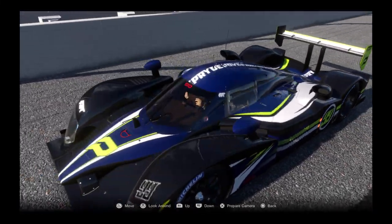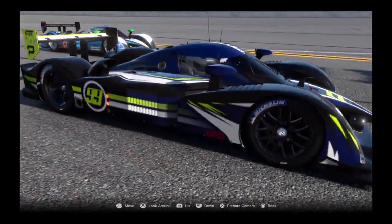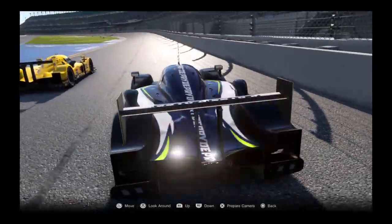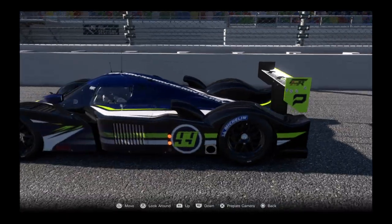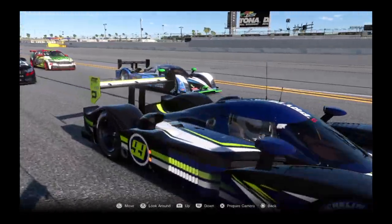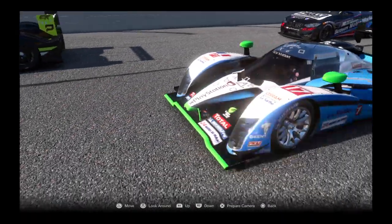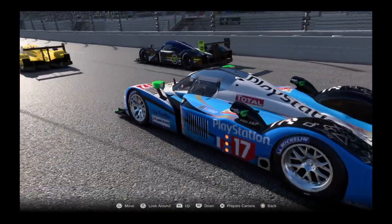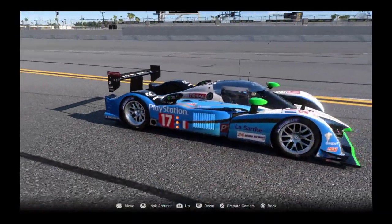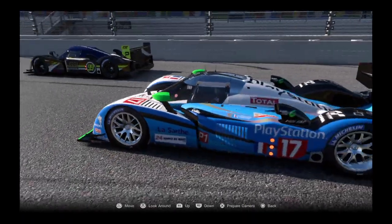Starting off P2 is Yido Nido in that beautiful 99 livery. Relatively fast, keeping up with Rashad pretty well, but having a little bit of trouble in turn five especially. Looking to clean up some mistakes early on. The final car in the LMP class rolling off P3 is Magic Slinky in the beautiful number 17 PlayStation car. He's been really fast throughout qualifying and practice, really looking to pick it up during the race. He knows he can compete with the front two drivers.